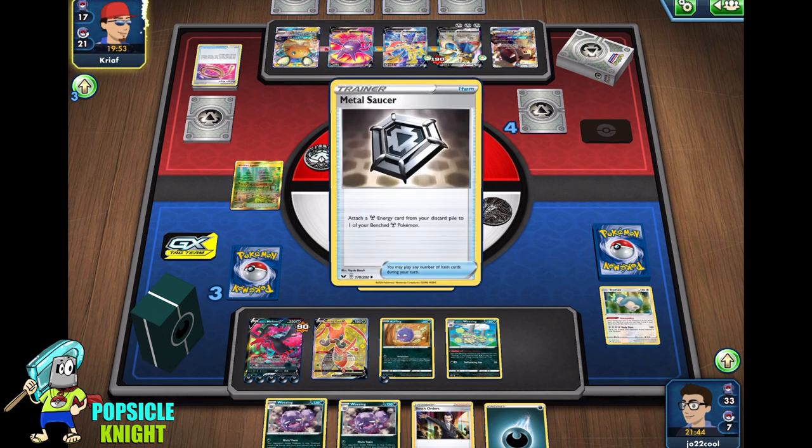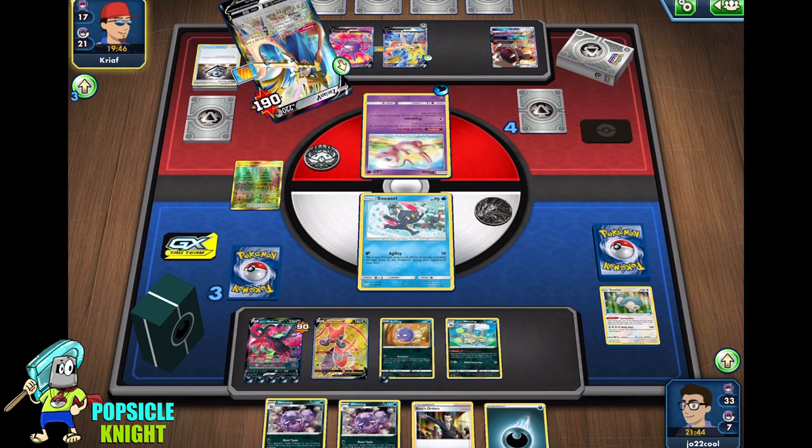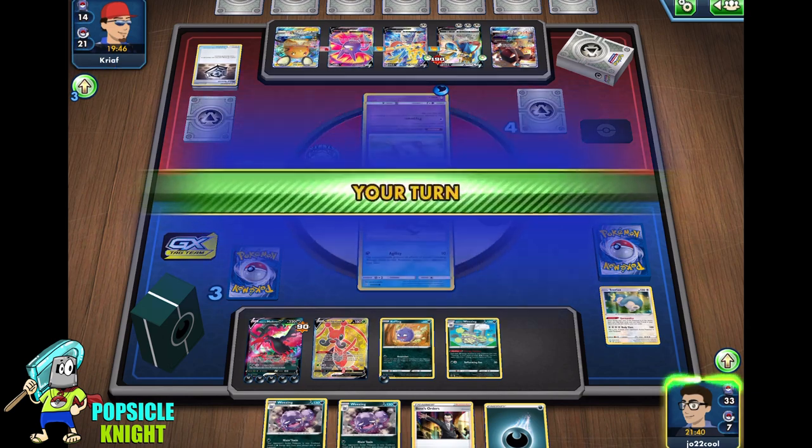Let's see what our opponent does. Two, four... one, two, three, four, five, six — seven times two is 140 plus 20, so 160. Yeah, we should be hitting 460.